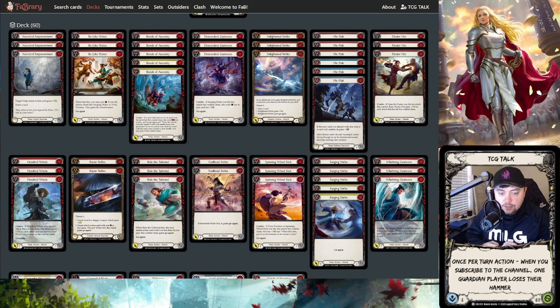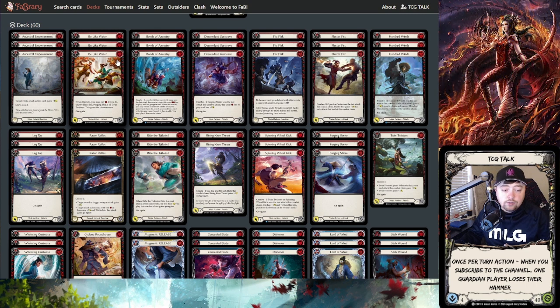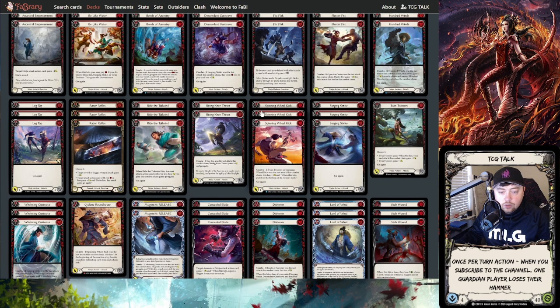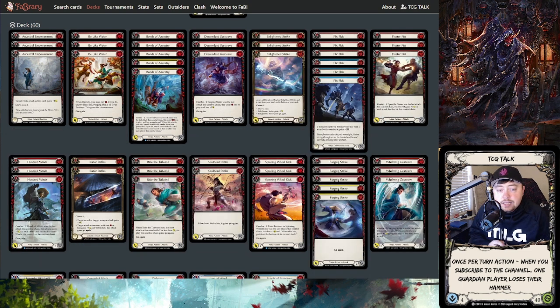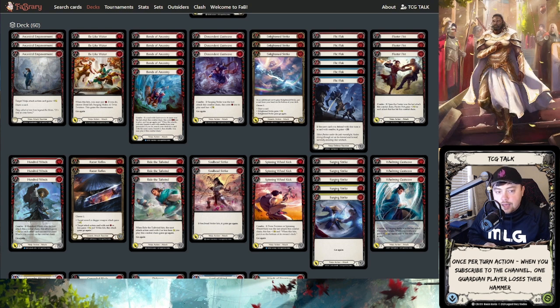Going into the deck: in iteration one of my Outsiders Katsu, I was pretty standard — three Bonds of Ancestry, three Descendant Gust Waves, three Be Like Waters, and added cards like Stab Wound, Concealed Blades, a good amount of the Outsider cards, along with Spinning Wheel Kick. What I was noticing was that on hands that weren't the Bonds of Ancestry line, it just felt really bad. The power of this deck is in its consistency with Bonds of Ancestry and being able to have double tutor turns — potentially triple tutor turns if you get the Mask Momentum trigger. That's where the consistency lies and you want that play line as much as possible.